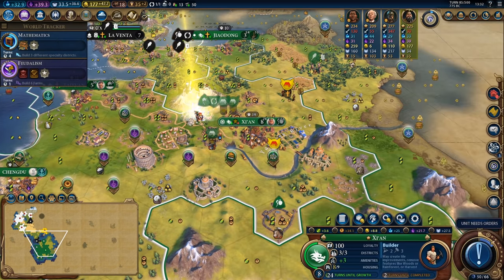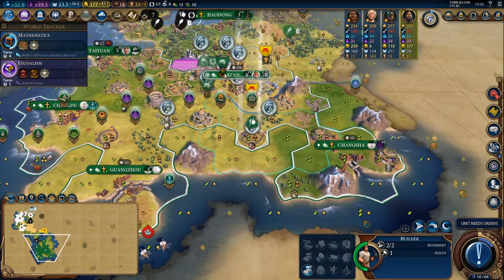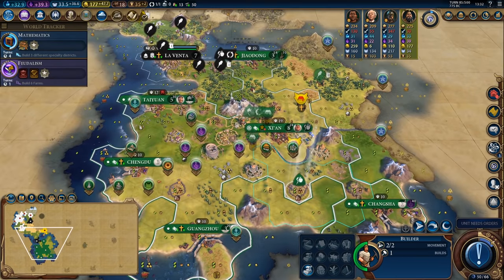Managed to reconvert my capital — let's get ourselves another missionary. I feel like I'm not going to try to reconvert it again if they convert it until I can get another missionary, so we'll be waiting for faith. Trying to defend my religion here is a bit of a pain but I think it's a necessary thing to do.